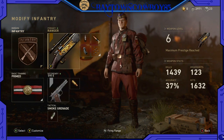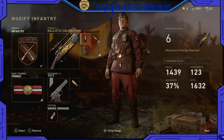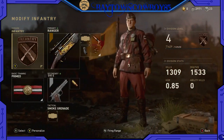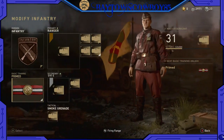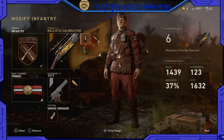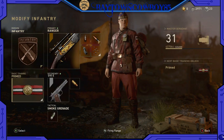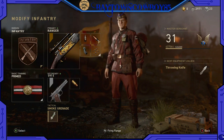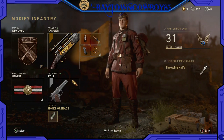Next is my Infantry Division class using the M1903 with the Ranger variant. As I mentioned, Infantry gives additional primary attachments, and with Primed basic training I can run four total: Ballistic Calibration, FMJ, Rapid Fire, and Extended Mags. Secondary is the 1911 with High Caliber. I run a smoke grenade with this setup — it's especially useful in objective-based game modes to help both myself and my team.